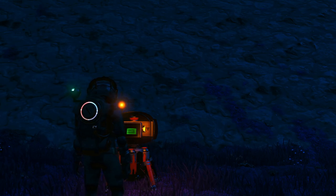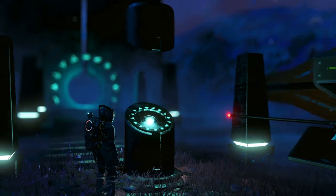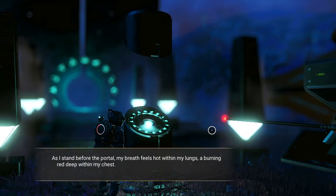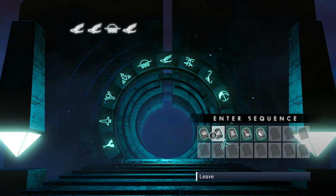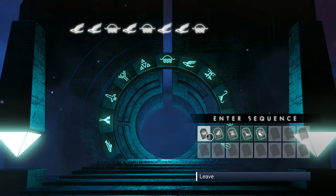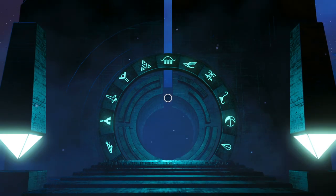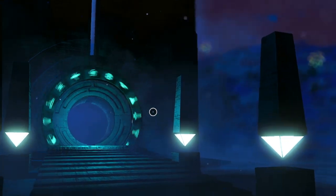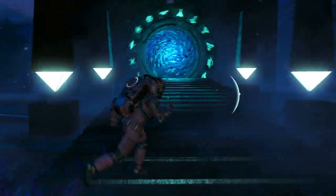This one is: bird, bird, sun, bird - same as the first one - and then sun, bird, bird, sun. So that's different. Bird, bird, sun, bird... and then sun, bird, bird, sun... and then bird, bird, sun, bird. Okay, we have to do another reload here too after we hop out of our ship to the space station.